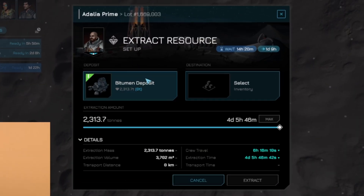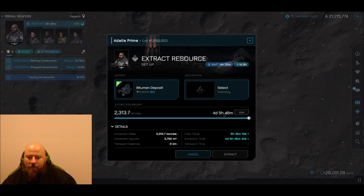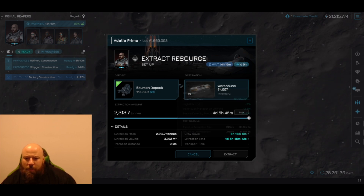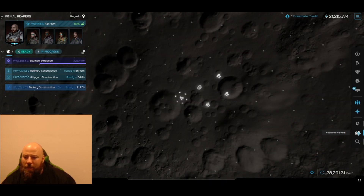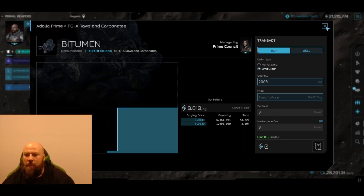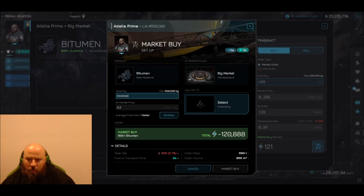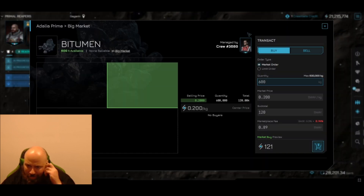Let's go for an extraction. It's saying we have that bitumen and it's going to take four days and five hours to extract that much, or I can pull the slider down to make it faster. It's our first time doing it so we're just going to send it — we're doing it for the four days. Can I buy bitumen in the astro market? Looks like nobody's got it, but this guy's got 600 tons of it.